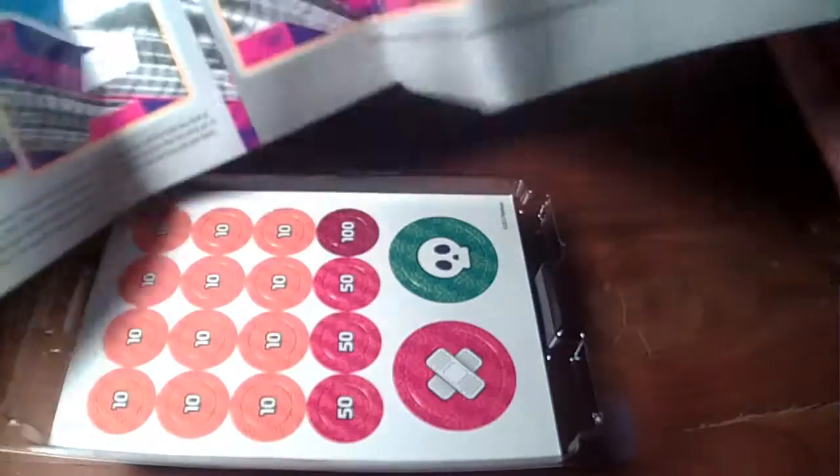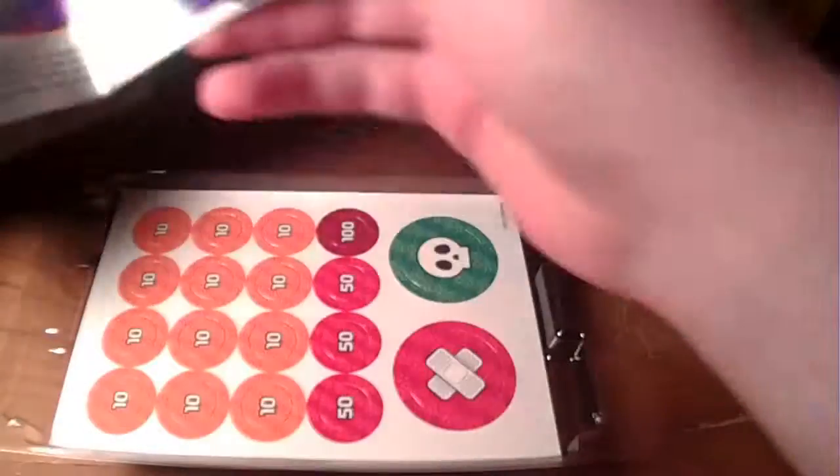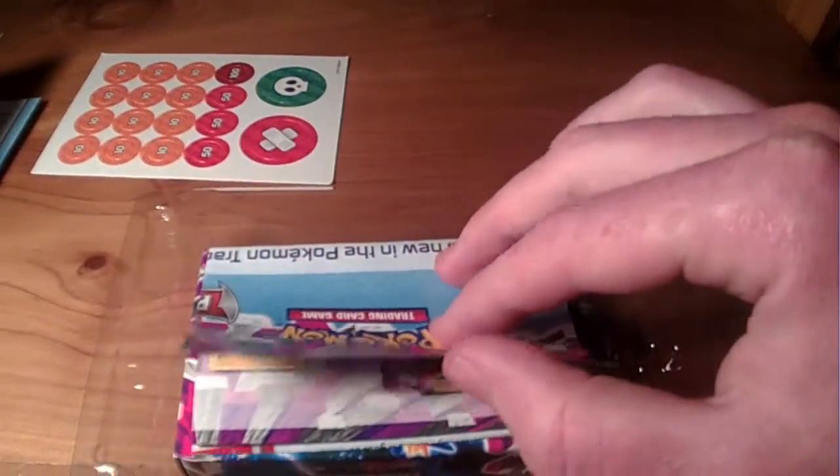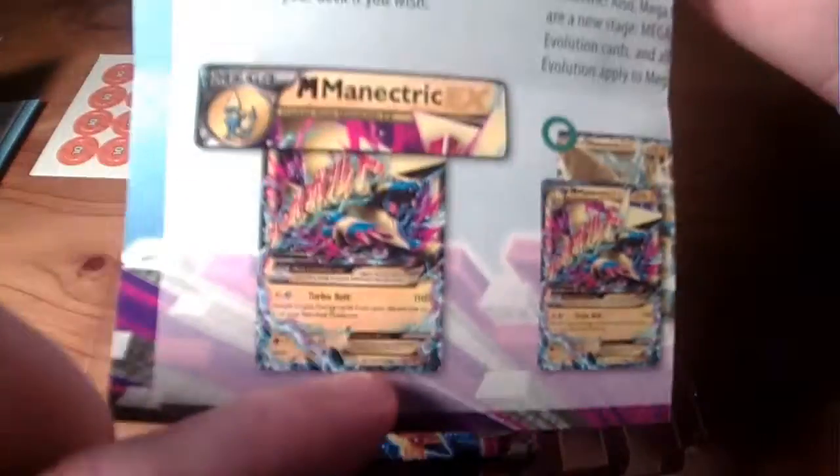So this is your mat that you get with it - your play mat. We all know what that is. You get your damage counters as you do. This here is another Phantom Forces booklet - it talks about the list, it talks about the special sort of cards.